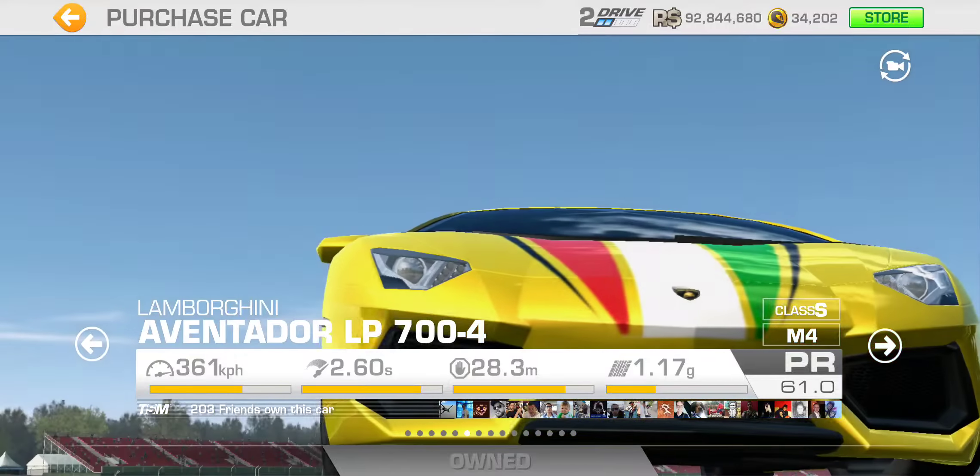Now let's find the low-PR new cars in the career sections. Nothing in Pro M, but in the Pro section there's a new series called Vintage Track Classics featuring the 500 TRC. You reach it by earning 30 or more trophies in American Classic Muscles, which is the last main career series in the Pro section.